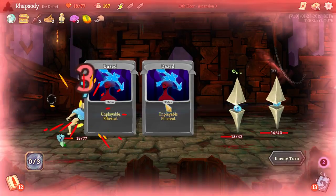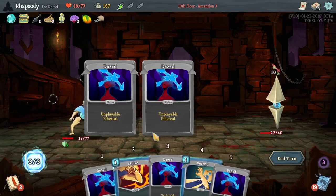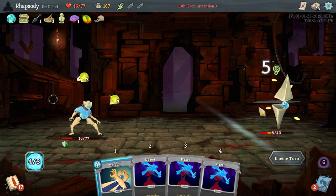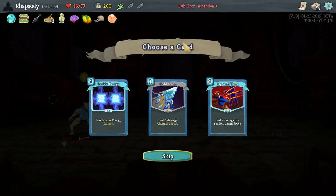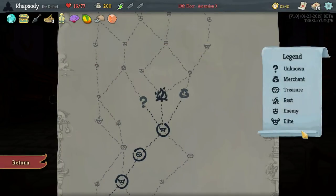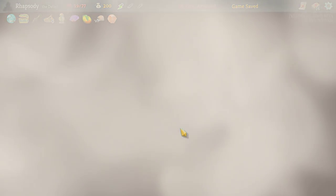Do I go for the final elite on this path? We have a lot of relics for floor one. I really want to. I literally started this episode by saying we're just going to play safe, but now immediately I'm playing risky — god damn it, Ryan. Runic Decahedron: if your HP is full, gain energy at the start of your turn. Probably a pass on all of these; closest would be Cold Snap. I'll take a Cold Snap. I'm thinking I rest here then go for the elite — yeah, I'm going to rest here and go for the elite.